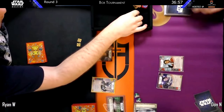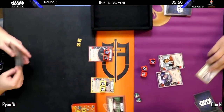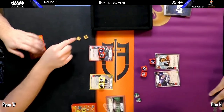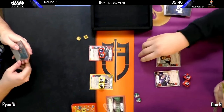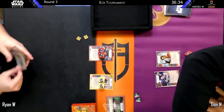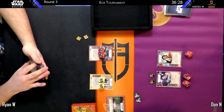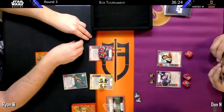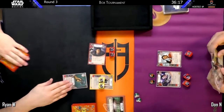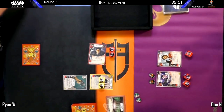We'll see if that works out for him against a very strong Django Veers deck. They're using a dice tray, and I think that's five for Django Veers and only three for the other side, so it's going to be Ryan's choice. Looks like Ryan wants to go with his battlefield, and Ryan's running the Rebel War Room, which you don't see very often in Django Veers.